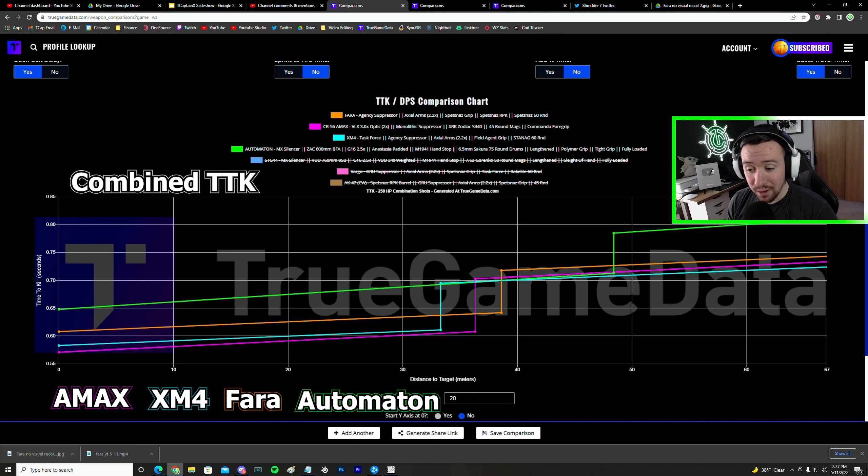We're over here on TrueGameData.com looking at the combined shot location and time to kill calculator. I've got what I believe to be my top four loadouts. The AMAX in purple leads in close range time to kill and is still near the top at long range. In blue is the XM4, which has the best long range TTK. The XM4 also has the highest damage per magazine — basically how much damage you can do before you have to reload.